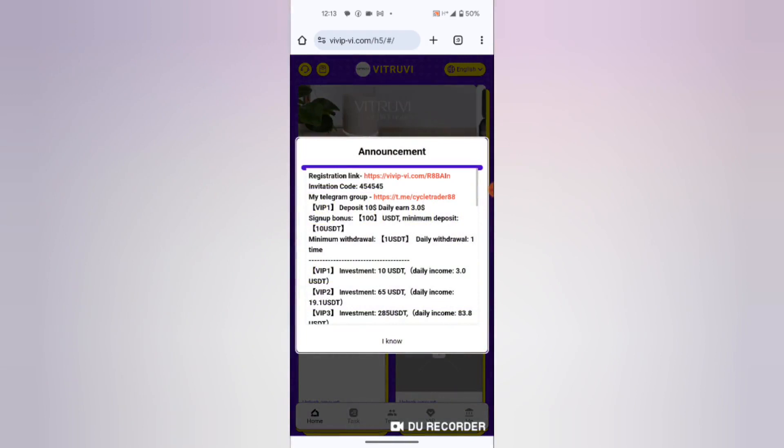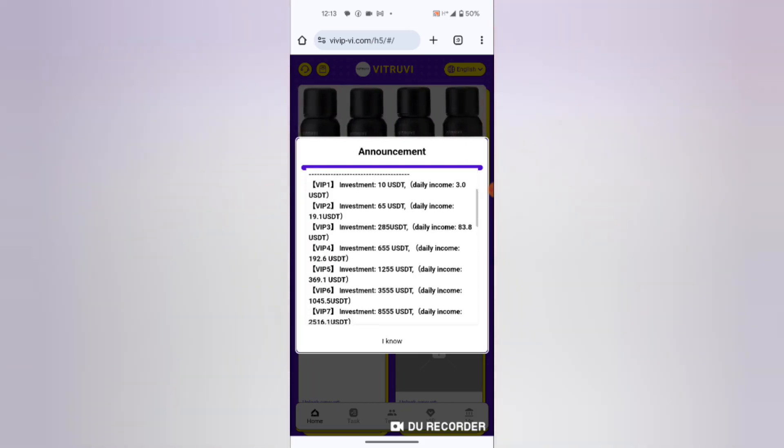As you can see there is an announcement here. You can earn 3 USDT by investing 10 USDT, and you can earn 19 USDT daily by investing 65 USDT. The highest level you invest, the more you earn.